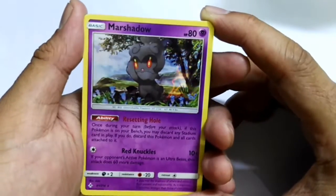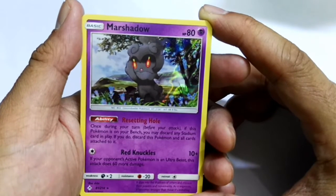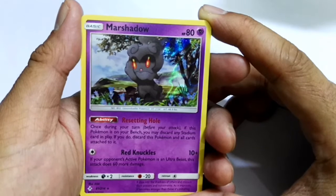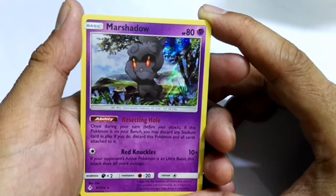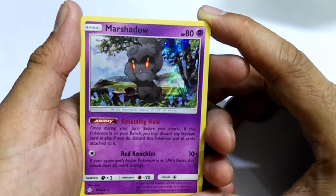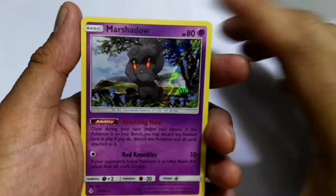So let's see what this is. This is Basic Marshadow — ability: Resetting Hole. Once during your turn, before you attack, if this Pokémon is on your bench, you may discard any stadium card in play. If you do, discard this Pokémon and all cards attached to it. Hmm, interesting — why would you need to do that?